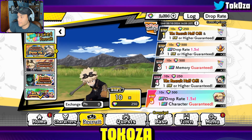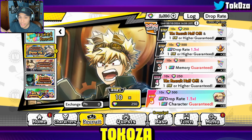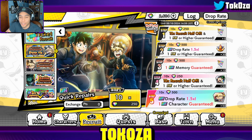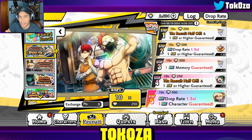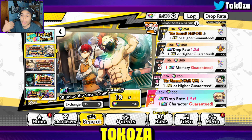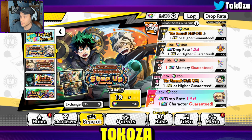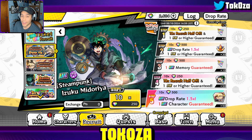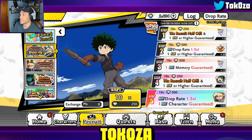Step five is the best of the best — 1.5 rates, Impact Fest rates, and you are guaranteed a UR character which can be one of the Impact Fest units. Plus you're getting 50 shards for Bakugo. You can do this six times — I know it says the lap count is five but zero counts as one — so six rotations, which lets you literally get pity for both Midoriya and Bakugo.